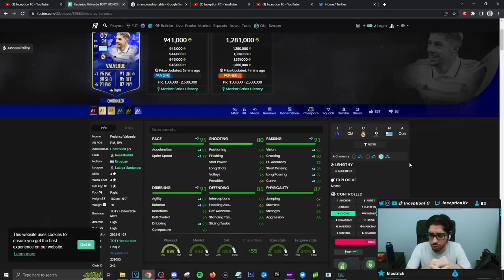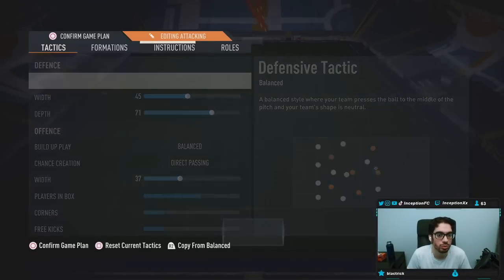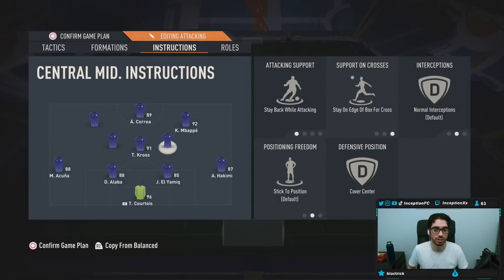Passing on the card is in a fantastic area. Dribbling — we're obviously going to be experimenting with it in-game at six-foot height, unique body type. From what I've experienced in the past, dribbling is not necessarily the most responsive, but he compensates everywhere else. Defensive stats will be in the mid-80s to high-80s area, and for physical capabilities he's got really high stamina to work with the high work rates — 86 strength, 88 aggression. I'm going to be using him in a 4-3-2-1, in the right center mid position on stay back while attacking, stay on the edge of the box on the cross, as well as cover center.